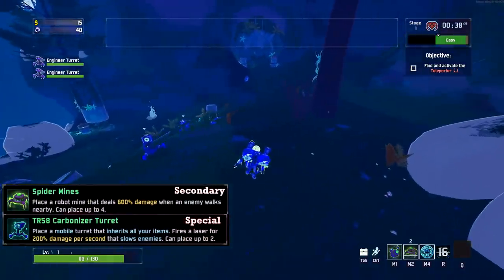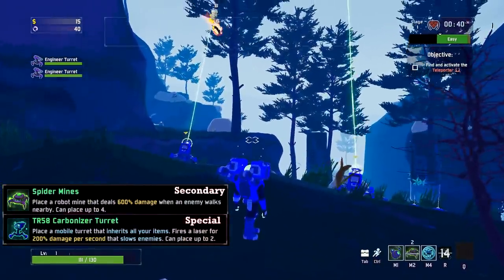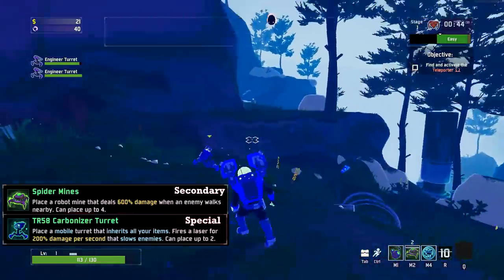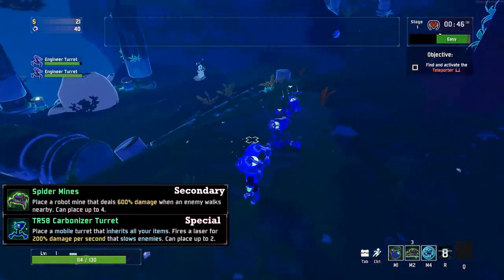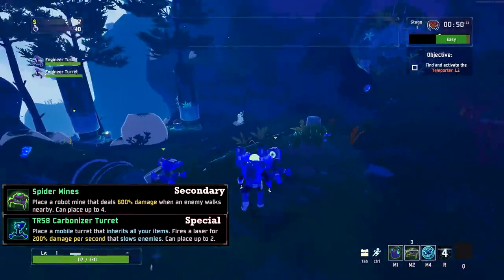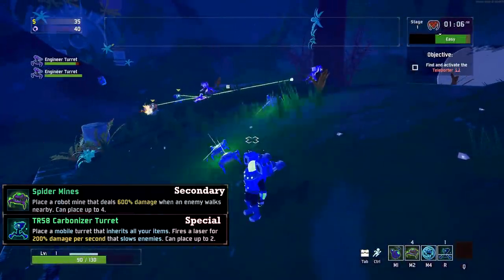Next up, the Engineer gets walking mines and walking turrets. Your turrets will follow you around the map while also dealing more damage than usual, while the mines will remain inactive until an enemy comes near their radius. Once something is close enough, they will get up and charge insanely fast toward the enemy — seriously, look at how fast these things go.